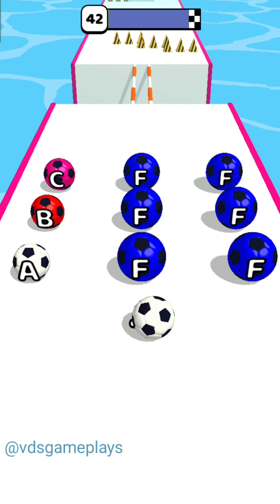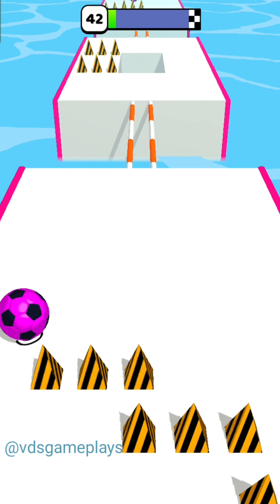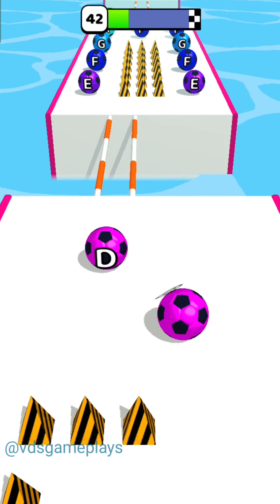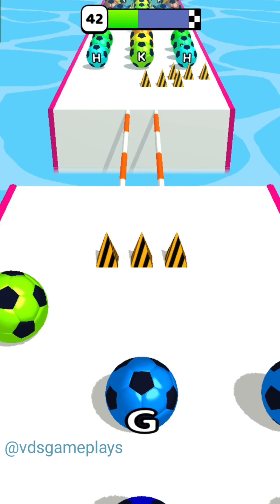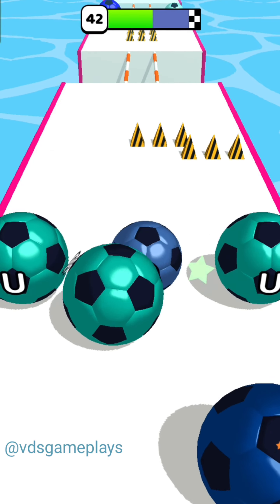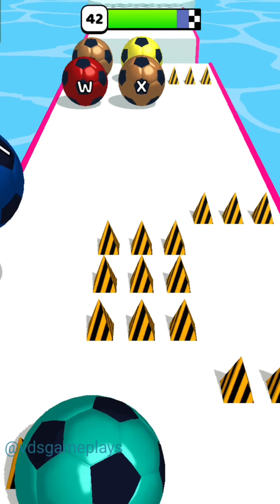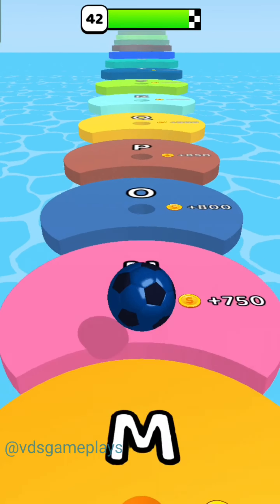Now moving to the next level, which is level number 42. At the beginning of the level the game runs slowly, but as the level goes on the ball speed increases. We have the ball of D, and now there are E, F, G, H, I, J in a row, then K, L, M, N. There are many spikes which reduce our level and reduce our alphabet. There is no ball of the same color — no blue ball — so we finished this level with the alphabet T only.